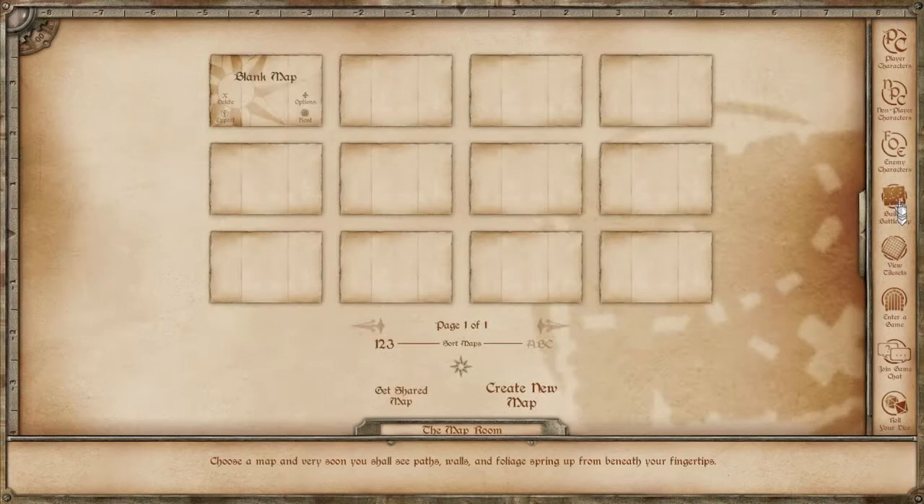This takes you to the map room. It's mostly empty if you've just gotten started. There is a blank map in here, but we're going to make one from scratch. You can click on any of the empty map slots, or you can click Create a New Map.